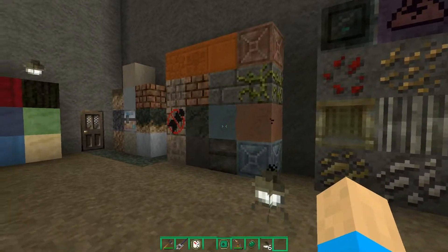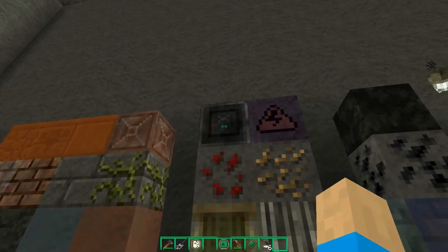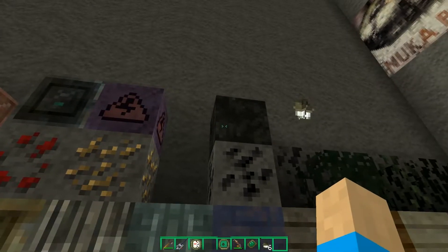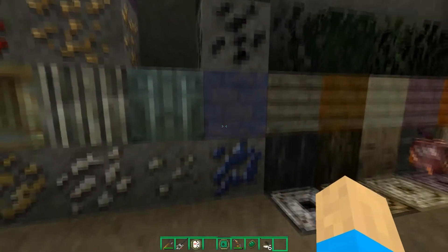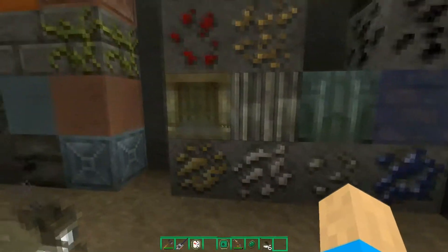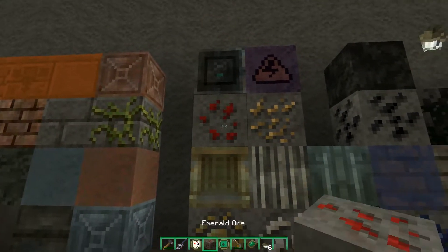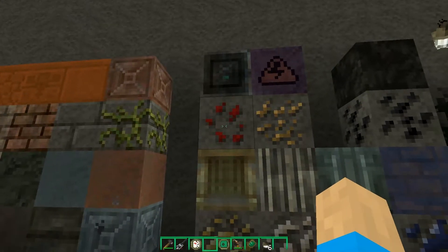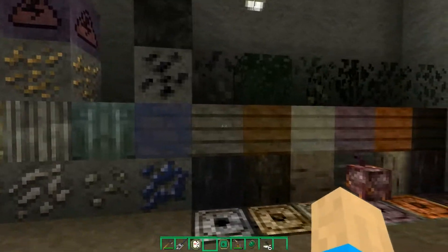Here we have the emerald block, emerald ore, redstone block, redstone ore, coal block, coal ore, lapis lazuli block, lapis lazuli ore, diamond block, diamond ore, iron block, iron ore, gold block, and gold ore. Note that this might look like redstone but it is actually emerald ore - it's red and might throw people off, but that is emeralds and that is redstone.